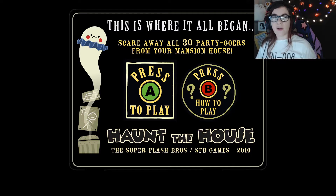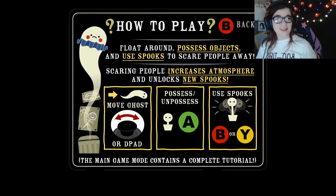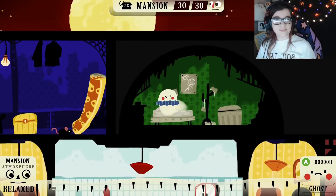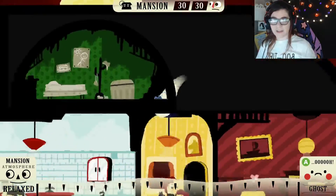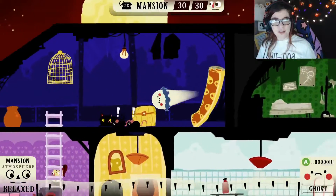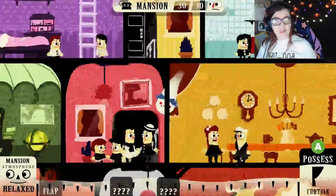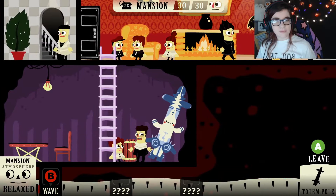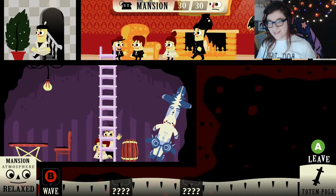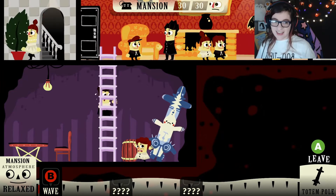This is where it all began. Scare away all 30 partygoers from your haunted house. Press A to play, press B for how to play. Oh, they have a little intro — boom, picture. Sarcasm-ful, are you excited for Haunt the House? Yeah, whatever. I mean, that's vaguely supportive. So we're just a little ghosty ghost. There are people in our house and we must scare them away. Oh, we could scare the rats! You literally just hop into objects and scare people.